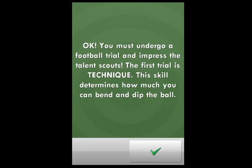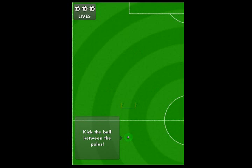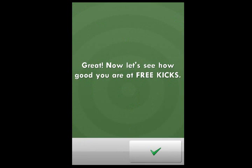You must undergo a football trial and impress the talent scouts. The first trial is technique — this skill determines how much you can bend and dip the ball. On the device you'd use your finger to aim the ball. Once you let go, depending on where you hit the ball, that determines how it travels. So we want to hit it right at the base there. Let's see how good you are at free kicks.